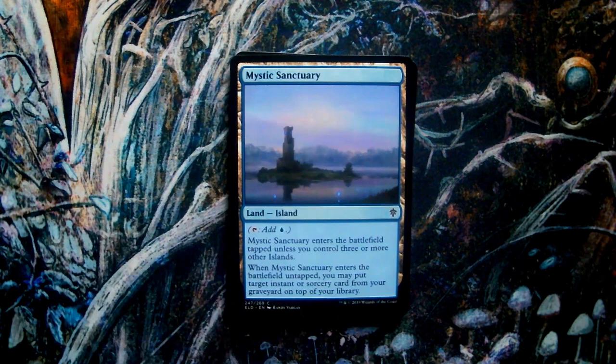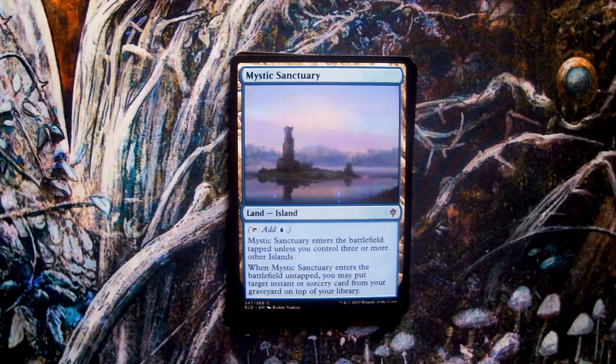First out of the pack we have Mystic Sanctuary, art by Randy Vargas. Having illustrated for Magic since Hour of Devastation, this is Vargas' first and at time of recording only land card. The soft, hazy lines and the lavender sky add a serene mysticism to the piece, and the discreet blue lights near the shore hint to the magic that sits just below the surface on Eldraine. Simple yet mysterious.